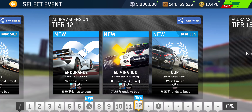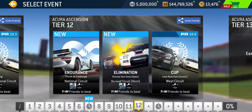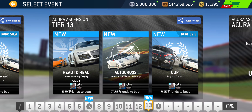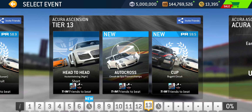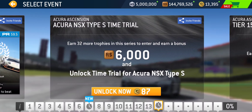Tier twelve: Endurance at Catalonia National, Elimination at Short On-Road Circuit of Porsche Test Track, and Cup at Lime Rock Park West Circuit. PR 58.9 required for five short laps. Tier thirteen: Head to Head at Hockenheim Short — yes, it is a night race — single lap, then Autocross at Spa, and Cup at Bugatti Circuit. PR 59.5 required for three laps around Bugatti Circuit.